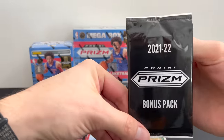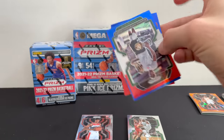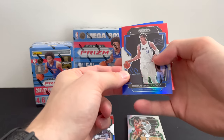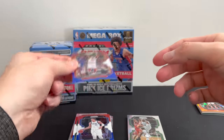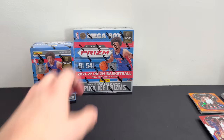Moving on to the bonus pack — the three Red, White, and Blue. Starting with the Giannis. That is a nice looking card. Boban. And Hakeem Olajuwon. That's some pretty good pulls. I really like this.